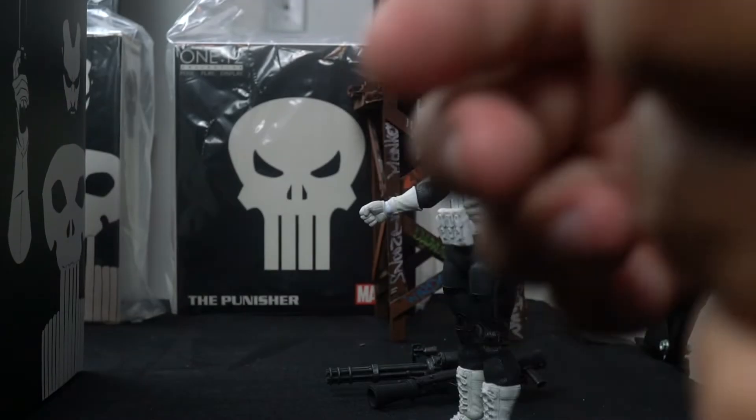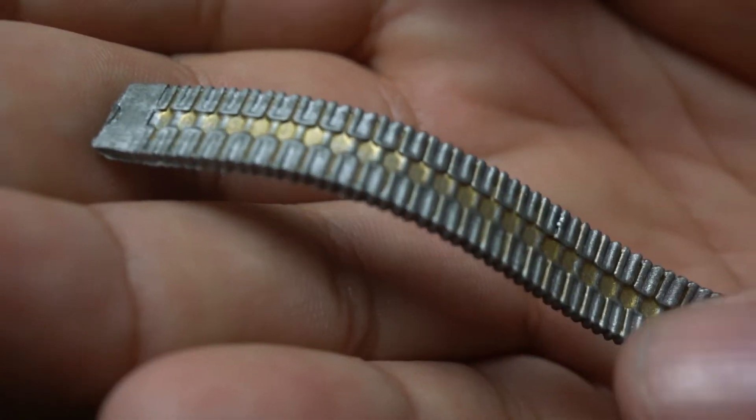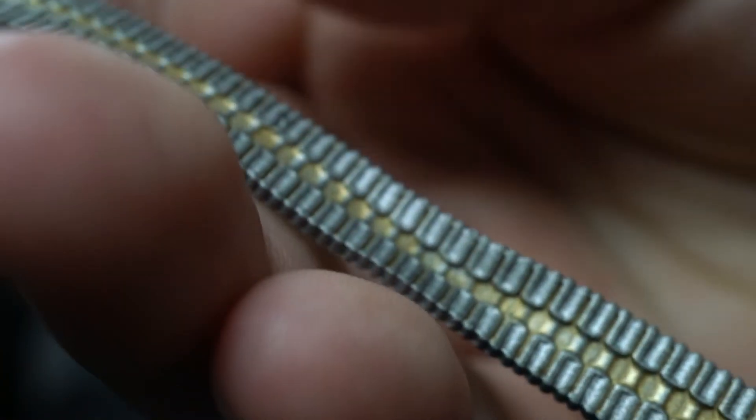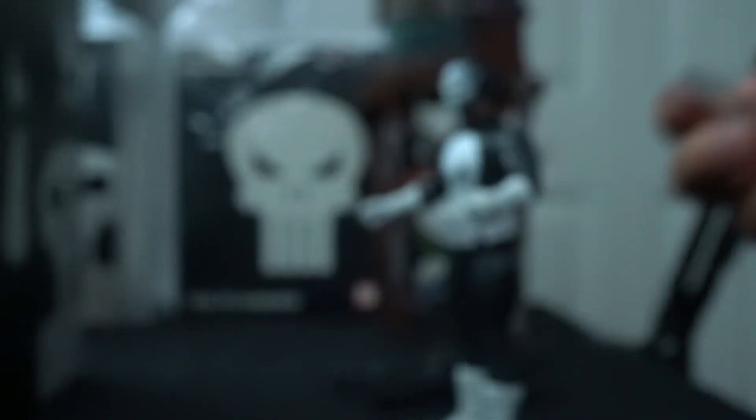Now this is the strap of bullets — the ammunition for the mini gun. It's really well detailed. I like the silver on it and even that little tint of gold looks really good. Looks fantastic.